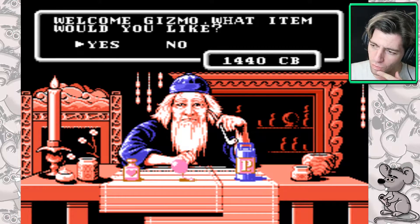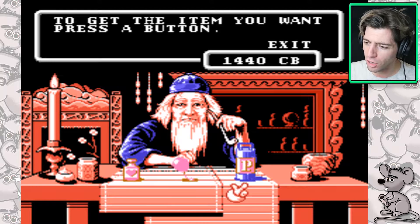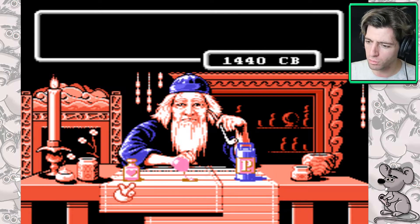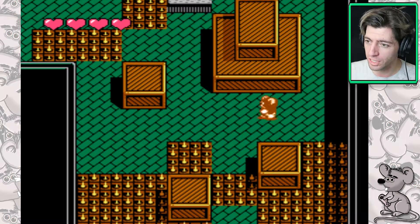Now I'm not sure what item we want to get here. I think our weapon is as upgraded as it can possibly be, so I think we're just going to go for topping up our energy. There we go. So we're back to four hearts now.